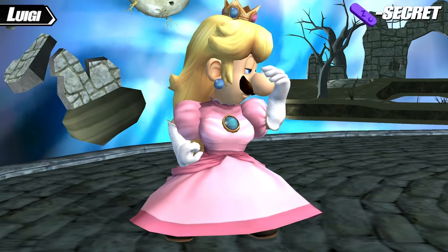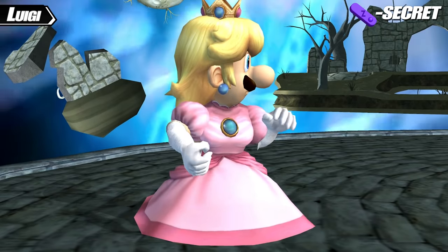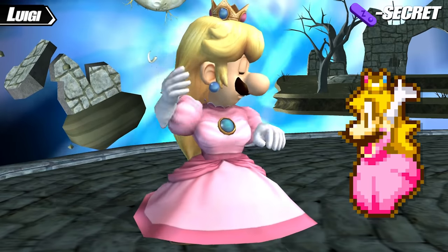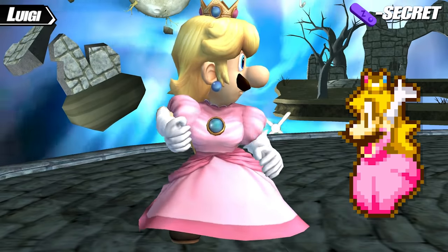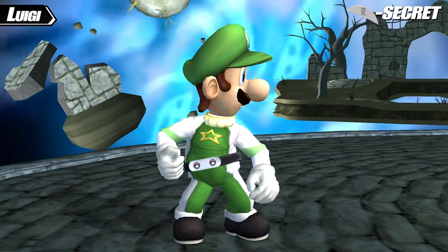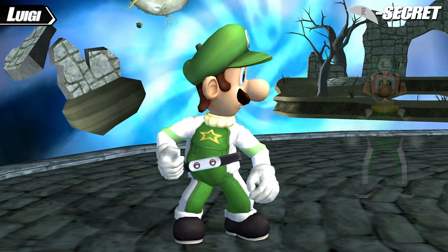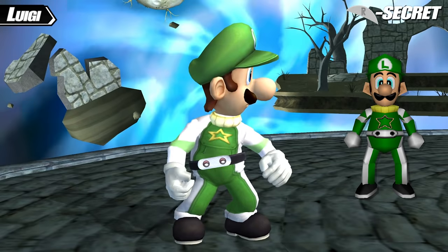Luigi's Z secret costume is Fake Peach, which dresses Luigi up in a Peach wig and dress. This comes from Mario and Luigi: Superstar Saga, where Mario has Luigi dress up in Peach's extra dress in order to confuse Baletta as to which Peach is the real one. His R secret costume is Spaceland Luigi, based on the appearance that Luigi takes on in Mario Party 2's Spaceland board.